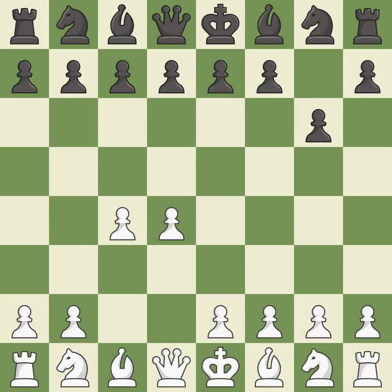c4 gains space in the center and the queen's side, and prepares to develop the knight to c3. Bg7 puts the bishop on the long diagonal in a move called a fianchetto. Nc3 develops the knight and controls the d5 and e4 squares.